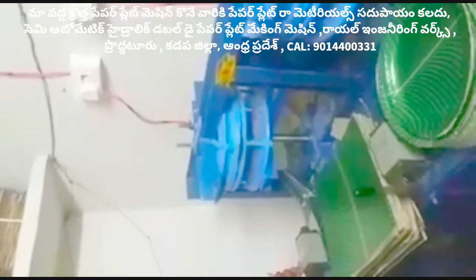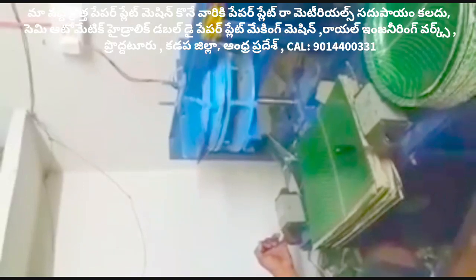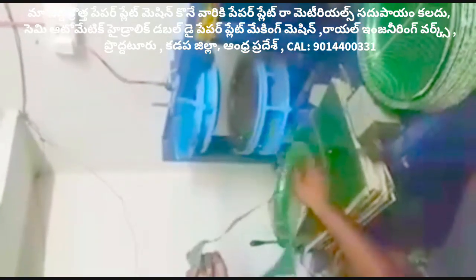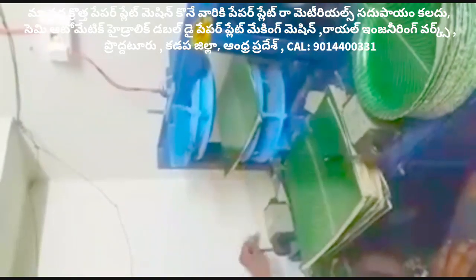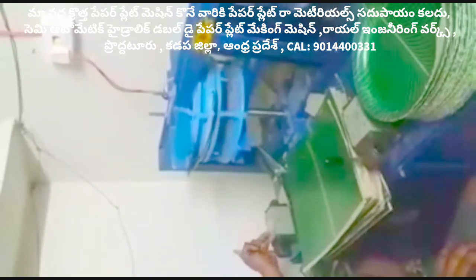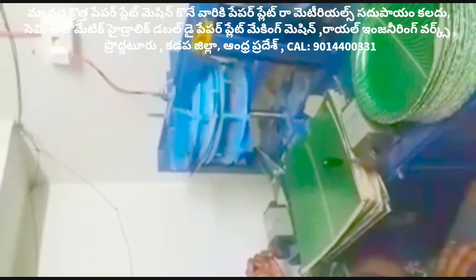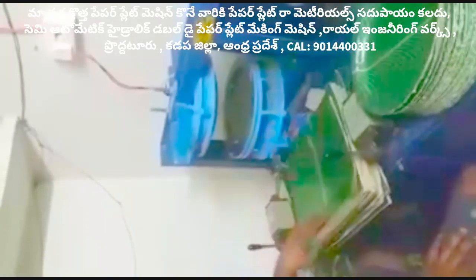This mission is a green color mission — a double die mission. It is semi-automatic and hydraulic. This mission is called Buffet Plates. That is about the Ubi mission.